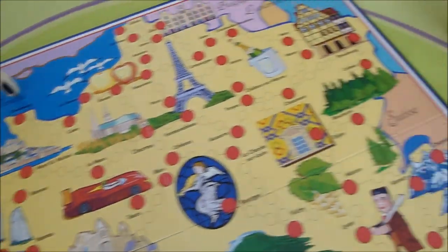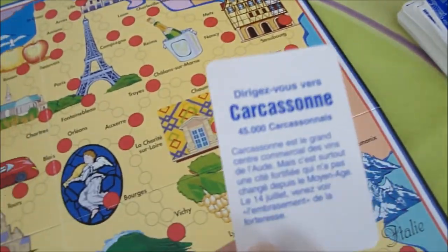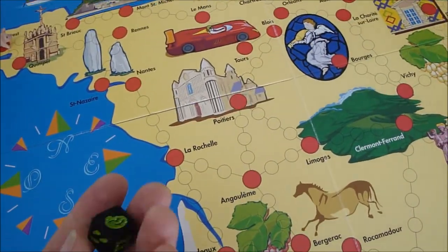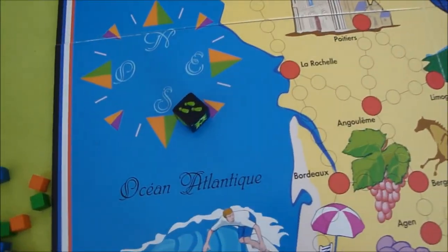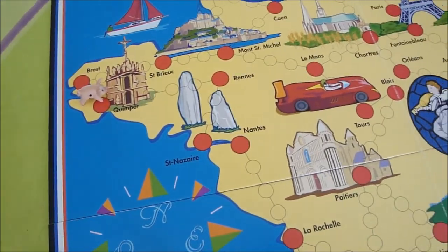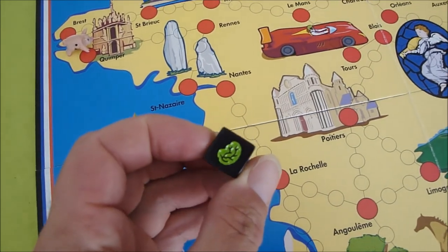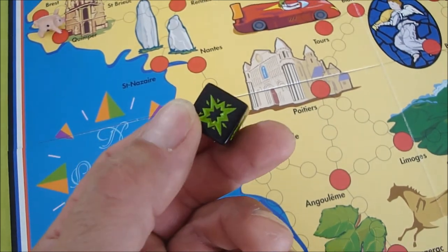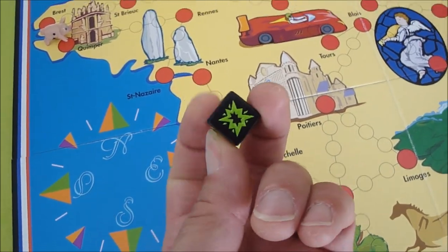Okay, and then you roll the dice. Before you roll the dice you actually take another blue card and this tells you where you're going to go. So I've got to go to Carcassonne. You roll the dice and if you land on a feet you can actually move one space, and it's the next person's go. If you have a brain, you have analysis paralysis which means you miss a go. And if you roll that, you blow up and you've got to start again.